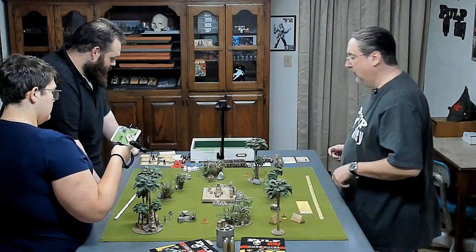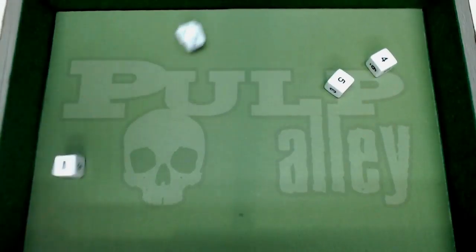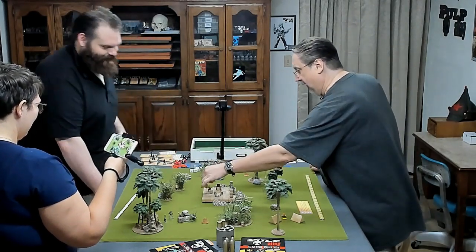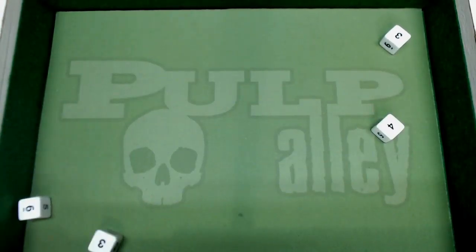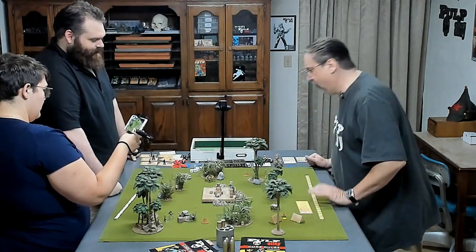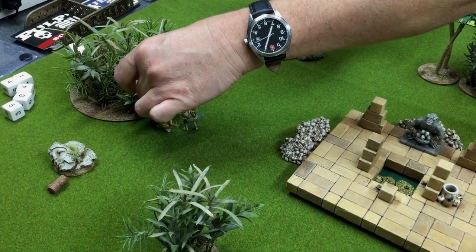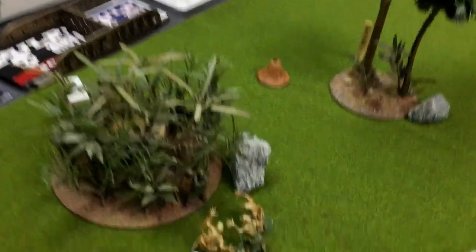Blue Chip comes in on Ramjeet — two dice six. Ramjeet dodges, but it makes its two hits. Ramjeet is injured. Zombie number three comes in, and Ramjeet dodges — dodges two. He could move away into the difficult area like so, still maintaining an inch away from all enemy models. He's backing off into the bushes.